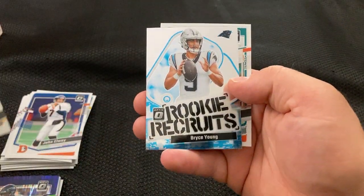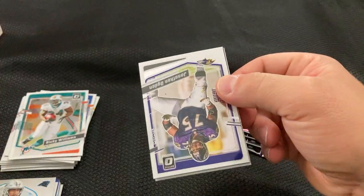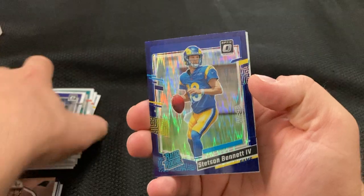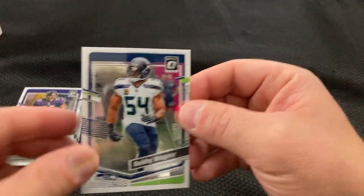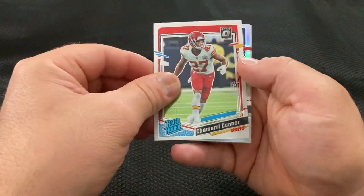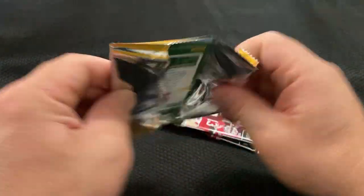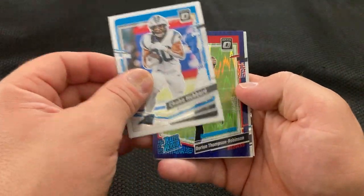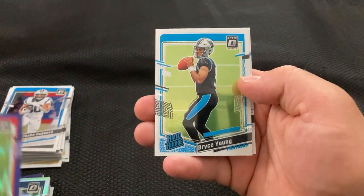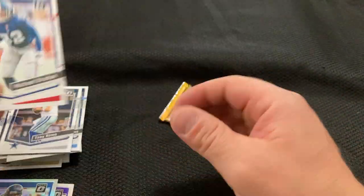And Ness. Rookie Recruits Bryce Young — better. Stetson Bennett. Talmadge. Wes Welker. Brian Thompson-Robinson and a Bryce Young base. Two more packs. And last pack.